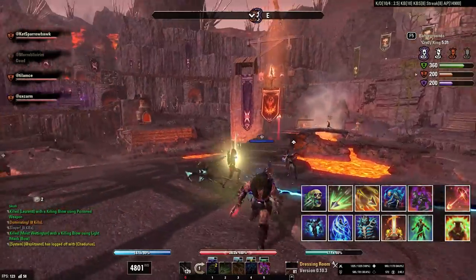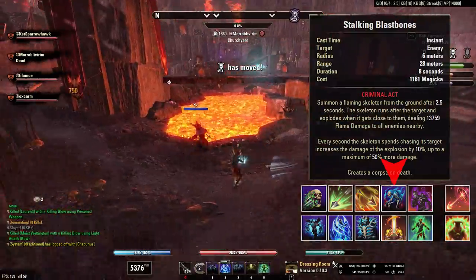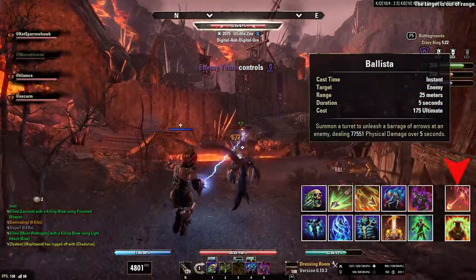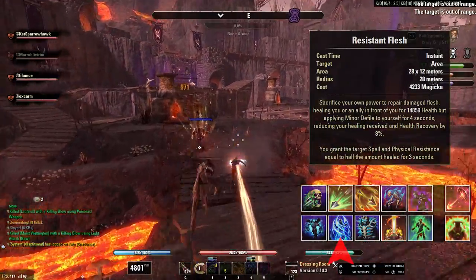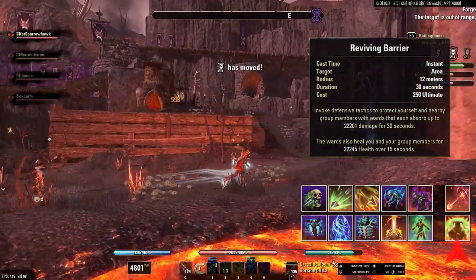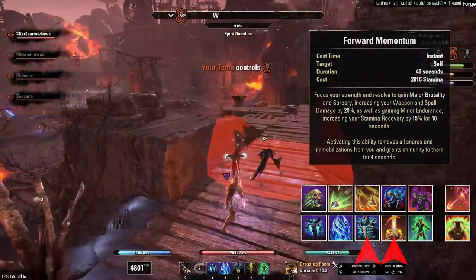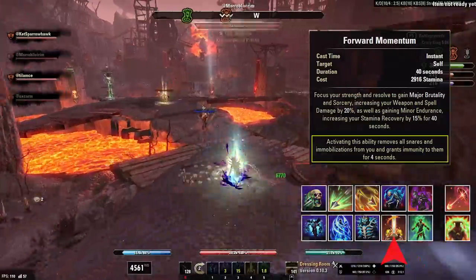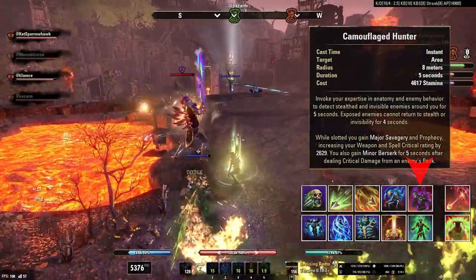For the skill bars, the offensive abilities are Venom Skull, Stalking Blast Bones — that's the Magica Morph — Poison Injection, Magnum Shot for the stun, and the Ballista Ultimate. The defensive abilities are Spirit Guardian, Resistant Flesh, Resolving Vigor, and the Reviving Barrier Ultimate. Also using Summoner's Armor and Forward Momentum — those are the two buffs I try to keep active at all times along with the Spirit Guardian. Forward Momentum gives snare immunity, which is very nice. I also have Camo Hunter on the front bar for some extra passive damage.